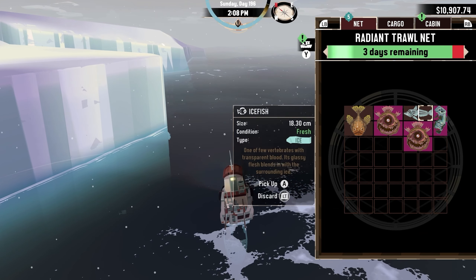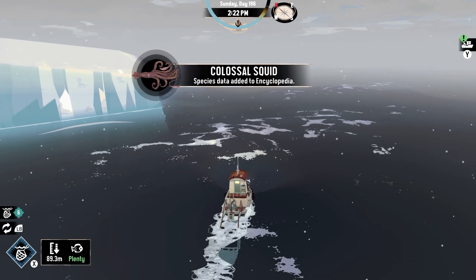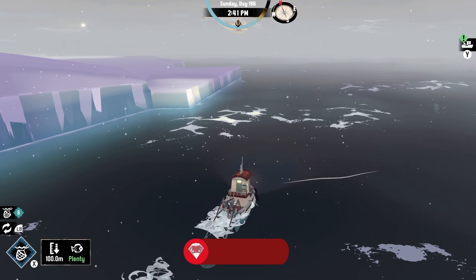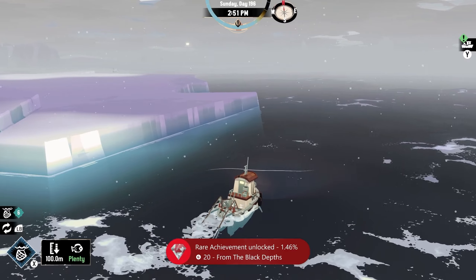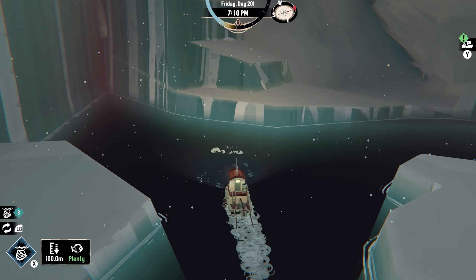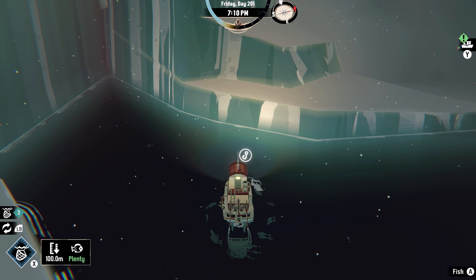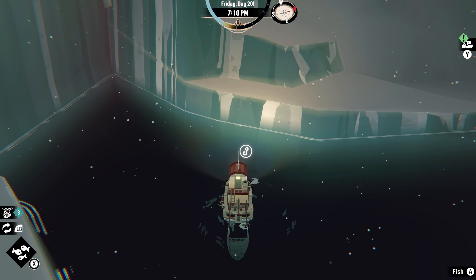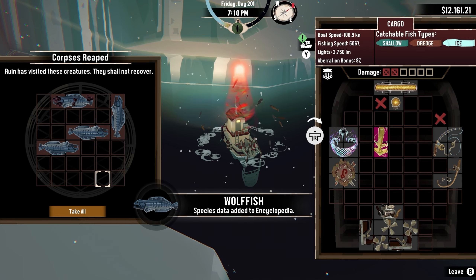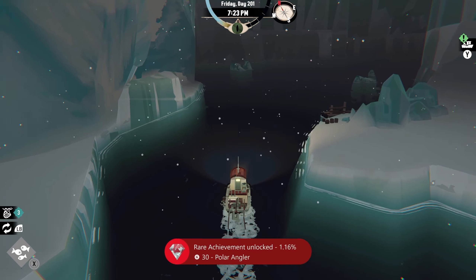There is this new fish called a Colossal Squid, which I obtained by using a trail net. Soon after catching the squid, I got the achievement From the Black Depths. With the new DLC, I ended up adding a few new fish species and I was able to find every last one of them. However, one was annoying and it was kind of a pain in the butt. After some time, I found it. It was called a Wolf Fish. Soon after, I got the achievement, Polar Angler.